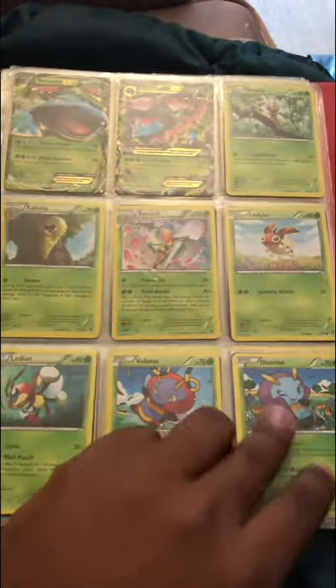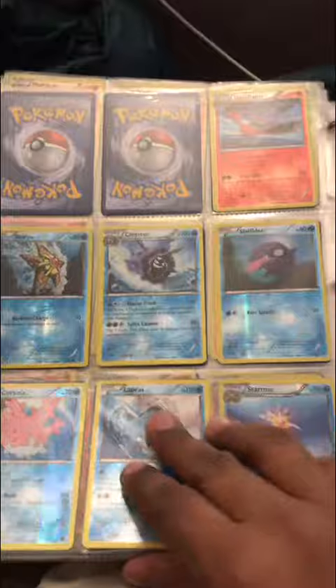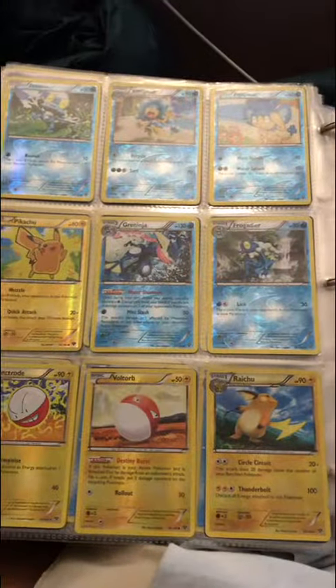After Wasi's video on the history, I just wanted to show you I have a complete set of XY base — the regular and the reverse hollows. If it's an EX there's no reverse hollow, and you can just see all the cards.